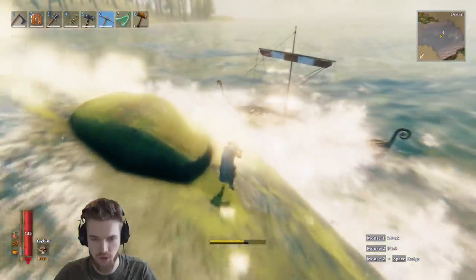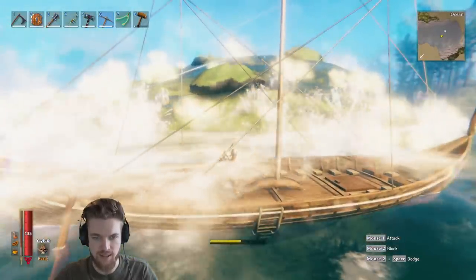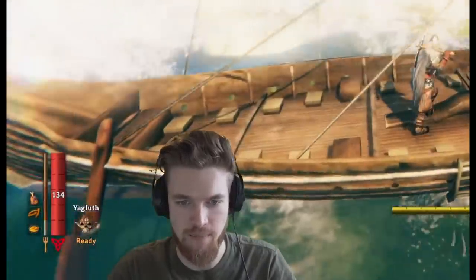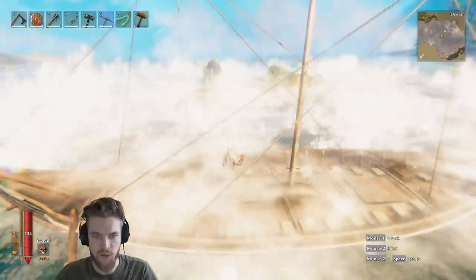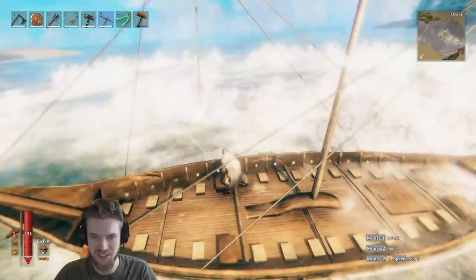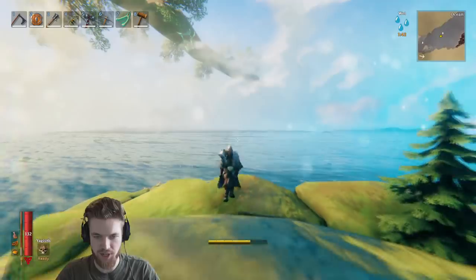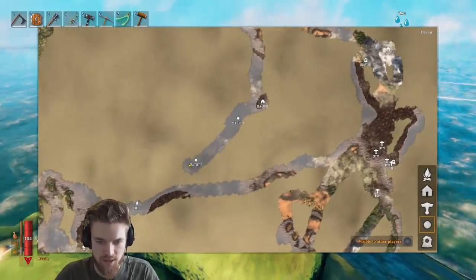It looks like it's about to start sinking, so we can walk over to our boat and jump in. As you're about to see, the turtle should now sink underwater. To be very efficient and safe it's actually best to remove all of your armor and just bring a pickaxe. This will increase your stamina recovery and mean you can run faster back to your boat after you trigger the Leviathan.